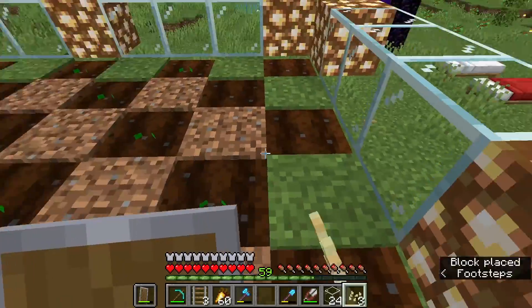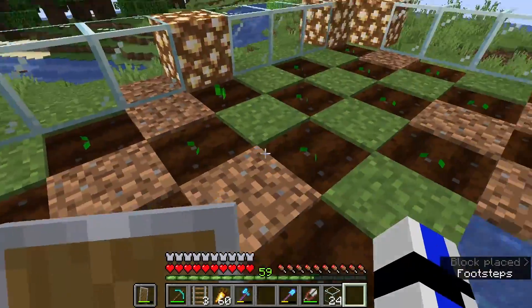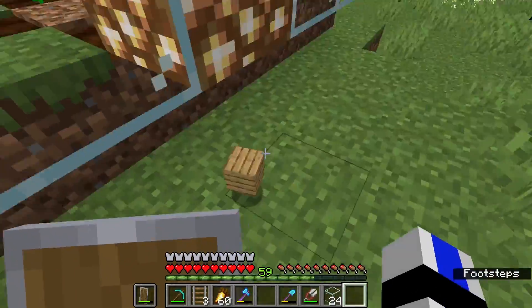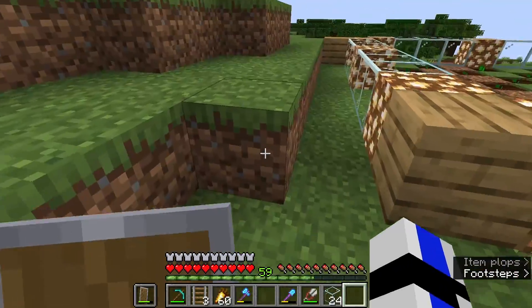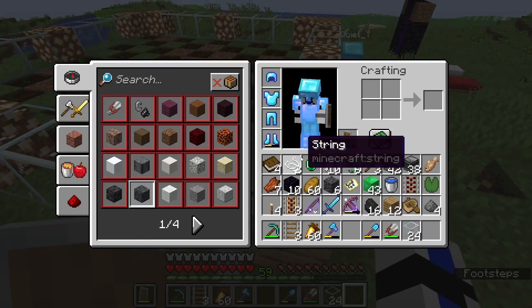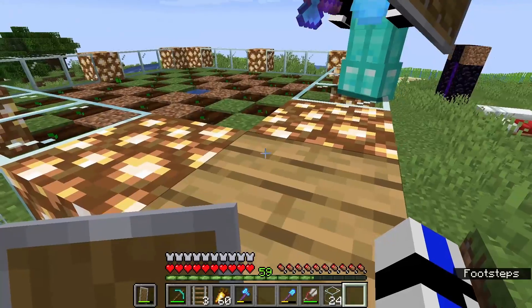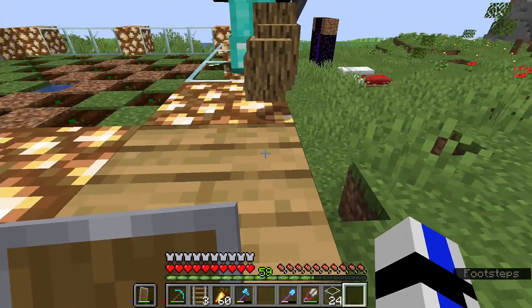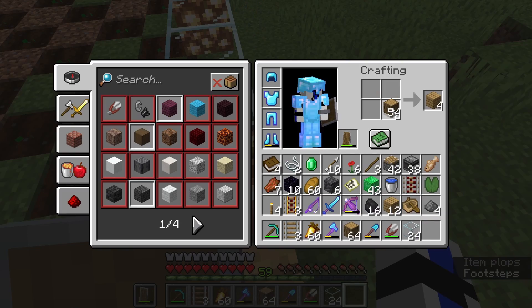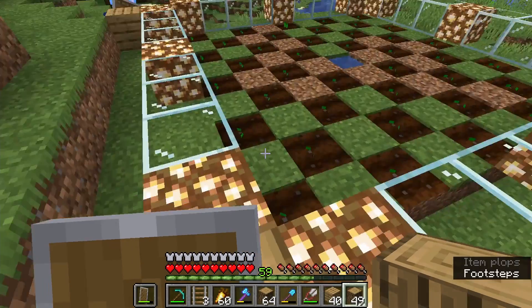I'll just put a slab over it. Nothing — you had to get into it. Okay, so we had the perfect amount of seeds. Could you hand over the wood, please? Here's a stack, and here's another stack. I don't think I'll need that much but it's good to have. Alright.